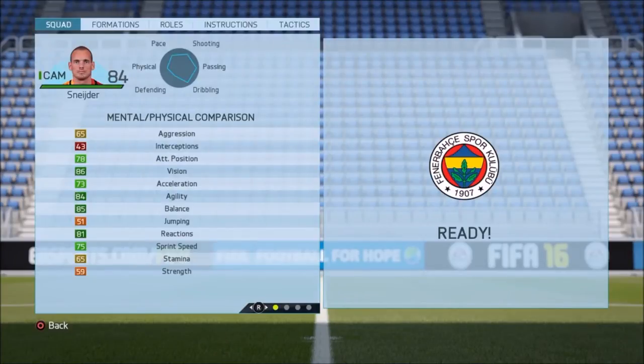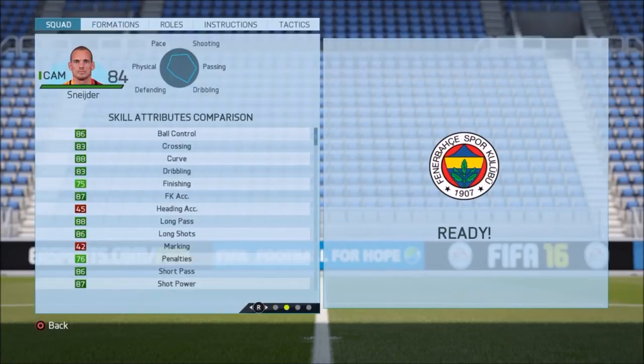Let's take a look at his in-game stats. He's got 78 attack positioning, 86 vision, 84 agility, 85 balance, 81 reactions, and 75 sprint speed. Also 86 ball control, 83 crossing, 88 curve, 83 dribbling, 87 free kick accuracy, 88 long passing, 86 long shots, 86 short passing, and 87 shot power.